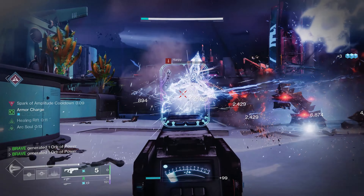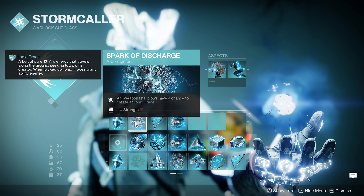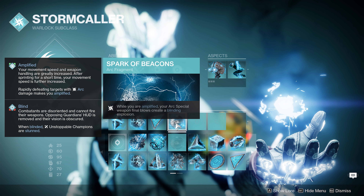For fragments, number one is Spark of Ions. Next we have Spark of Discharge — Arc weapon final blows have a chance to create an Ionic Trace, which is another way to generate them. Next we have Spark of Amplitude — rapidly defeating targets while amplified creates an Orb of Power. As you can tell, there's a ton of synergy in this build already.